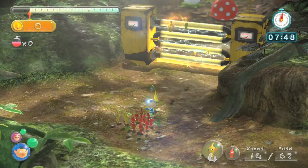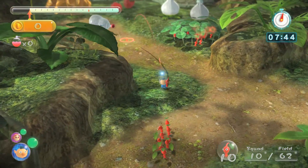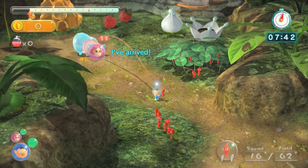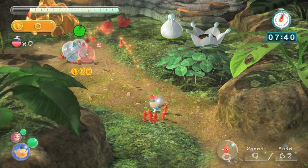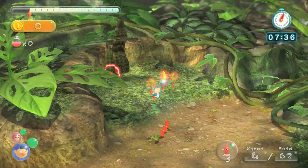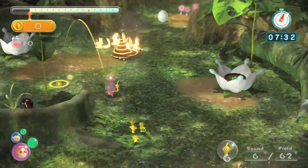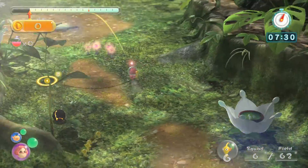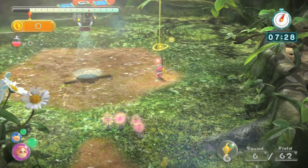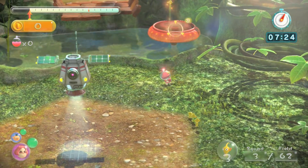When you actually have two players, even if you have more captains than players — obviously if you have three captains but only two players — you still can't do the GoHere command. And that can actually hurt you. Because with GoHere, for instance, you're seeing that I sent Brittany over to this side. She'll actually start plucking Pikmin out of the ground when she gets to that location if you're using the GoHere command. So it's actually something you can do beyond just walking from one place to the other.